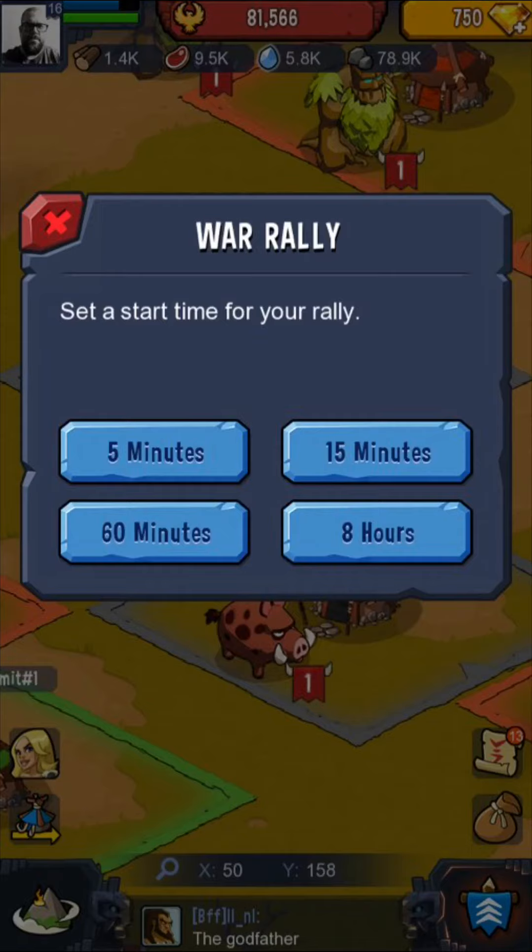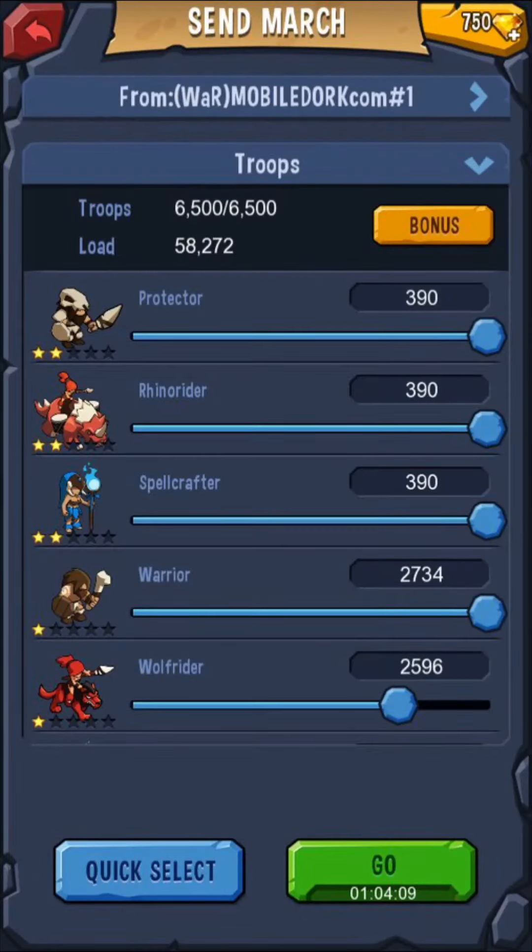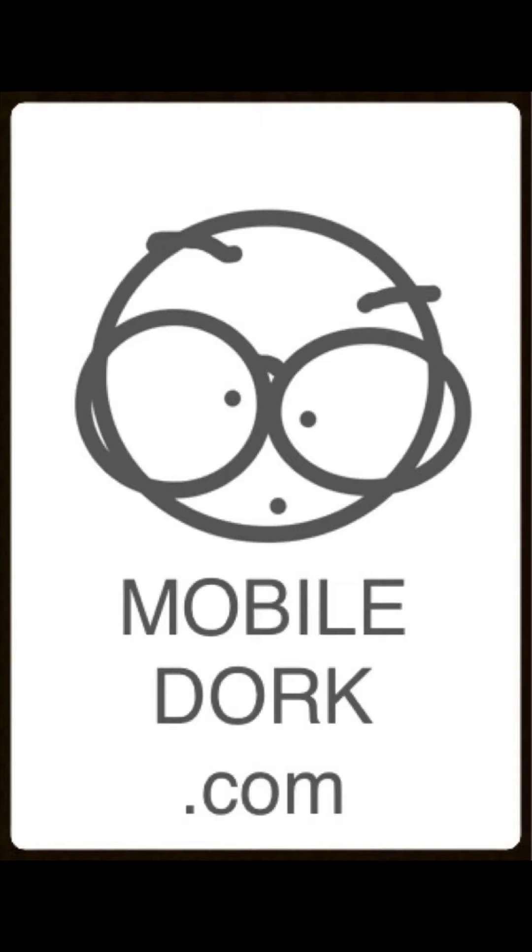You're gonna be absent from the console, so click eight hours, put as many troops in there as you can to protect as many troops as possible. Then click that little green go button and off they go — your troops will be protected for eight hours plus the marching time.